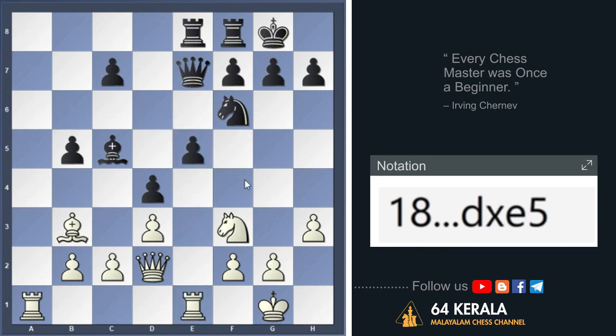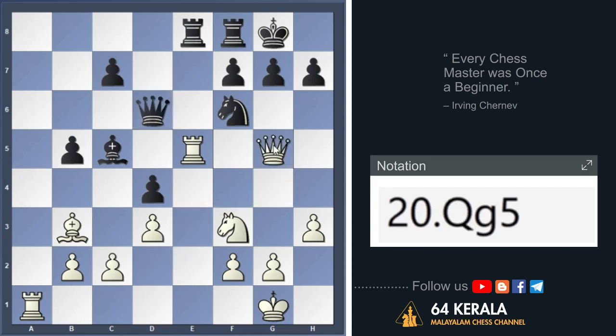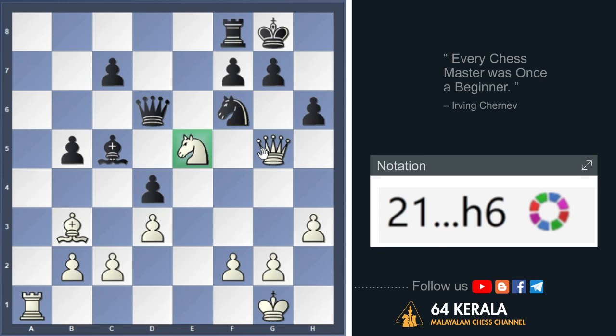Black is captured by C5. White is captured by E5. Queen is D6. White's Queen is G5. Do not get a kingside attack against the kingside attack. Black is captured by E5. White is captured by C5. We will get the Queen and the Queen. H6 is captured by the Queen. Queen and queenside are in this position.